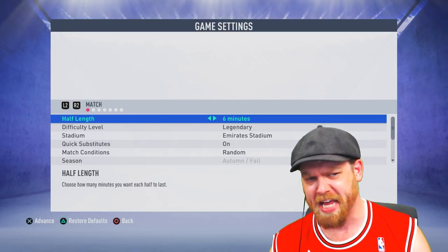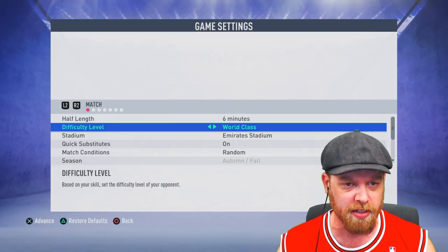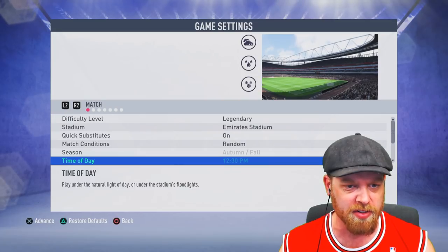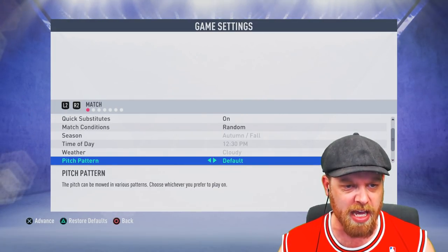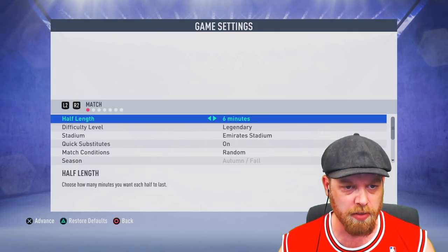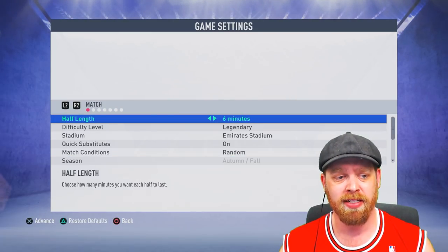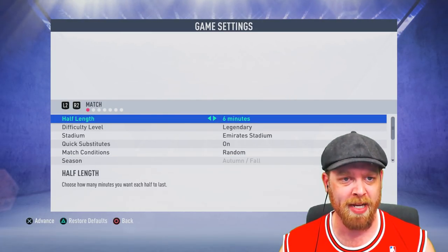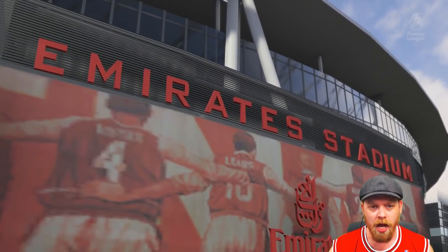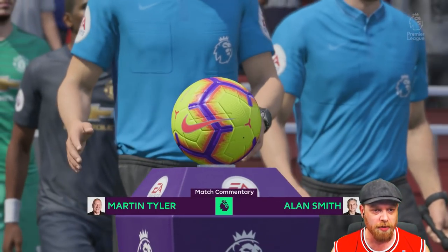Jumping into the game settings — you can't actually go on ultimate difficulty. We can go on legendary though, I guess. And we're only going to see what happens with this button. You still can't change the season or the time of day — we'll just deal with that. The default ball is yellow. More bugs. Alright, ladies and gentlemen, here we go. We're at the Emirates Stadium — Arsenal hosting Manchester United for some one-button FIFA.